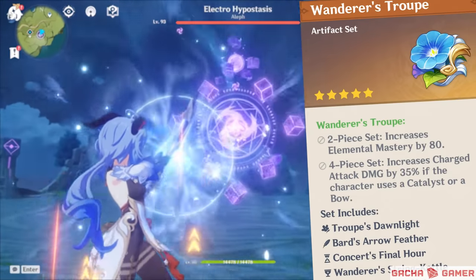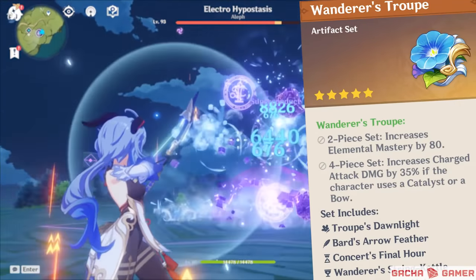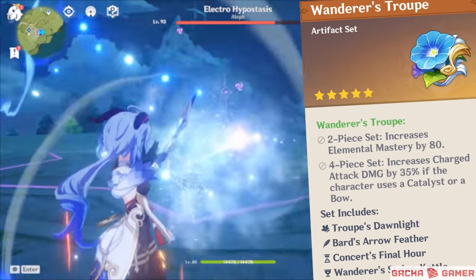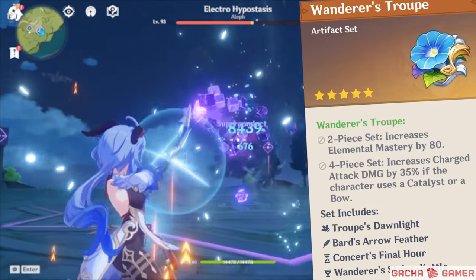The first artifact set that comes to mind is the Wanderer's Troupe, which gives a sizable 35% increased damage for her charge shots. The 2-set bonus of elemental mastery is also a nice way to make her melt reactions even stronger.